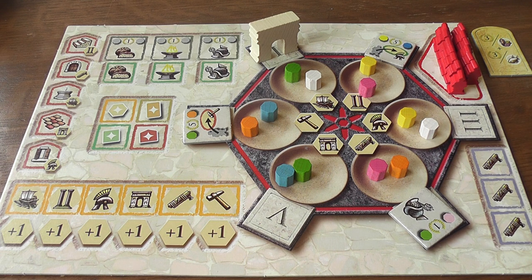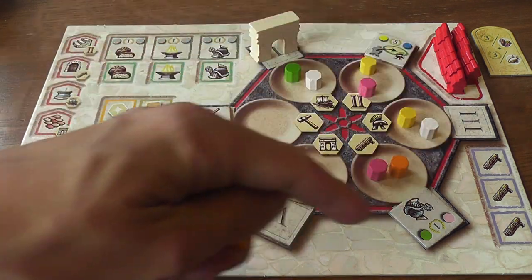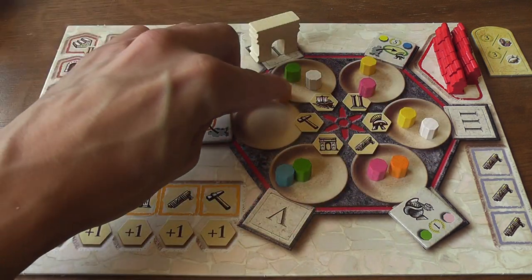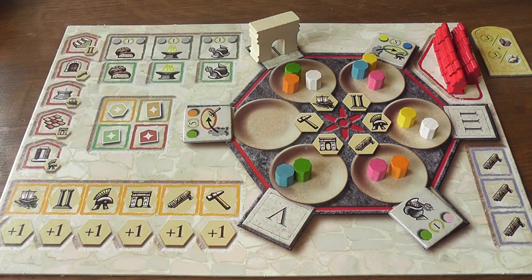The game may look a little daunting at first because of the very high number of options you have each turn, but the core idea is very simple. When it is your turn, you must select one of your dishes, pick up all of the cylinders in that dish, and place them in other dishes moving clockwise, dropping one per dish. The last dish in which you drop a cylinder is your active dish.